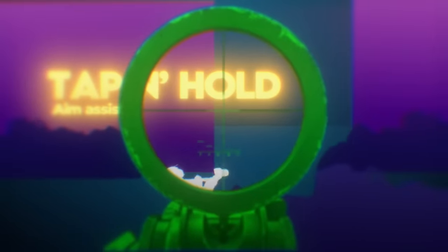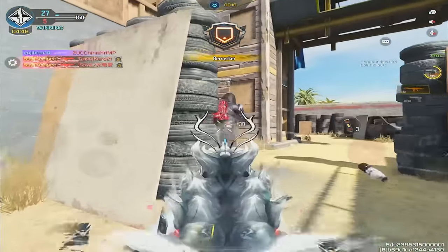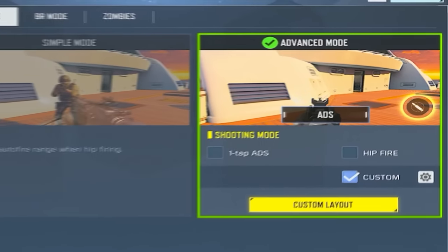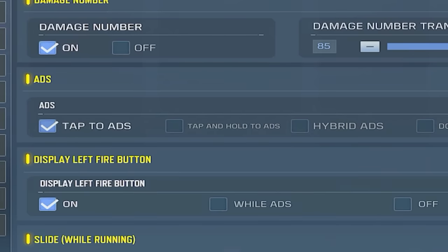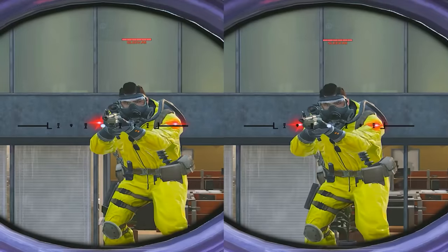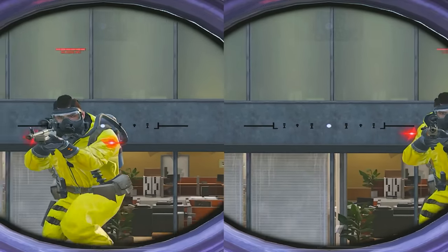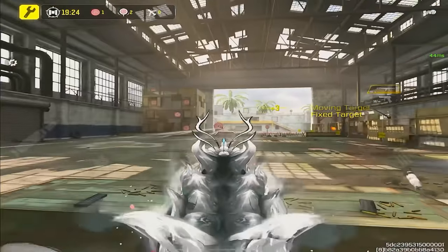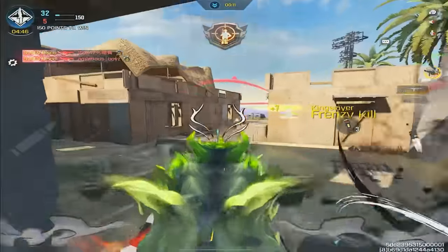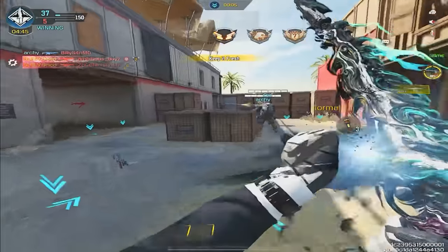Up next: Tap and Hold has more aim assist. This has been kept a secret for a very long time now. To enable this setting, navigate to your settings, then Basic, then scroll down until you find Tap and Hold to ADS. Having this setting on gives you extra aim assist which can make it seem like you have legal soft hacks. So if you want to hit more of your shots and get more kills, I suggest you turn this on and get used to it. Oh, and keep this between us — don't tell COD Mobile.